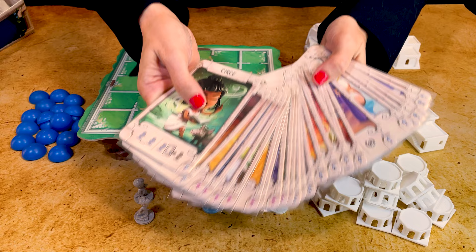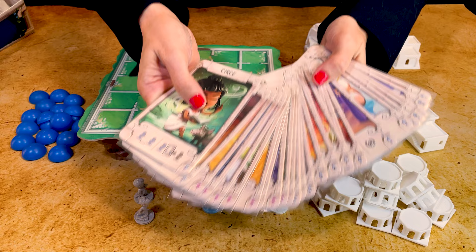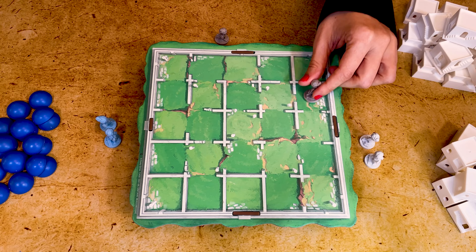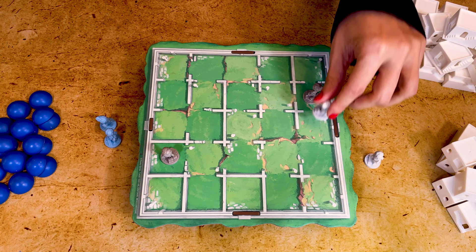For your first few two-player games there's no need to use the God's power cards so keep them in the box for now. Players each pick a color. To start a two or three player game, starting with the youngest player, each player places their two workers onto any unoccupied spaces on the board. After a player is done, proceed clockwise until all players have placed their two workers.